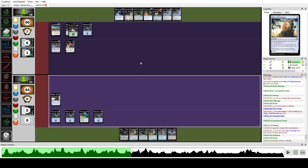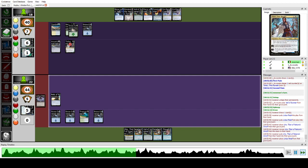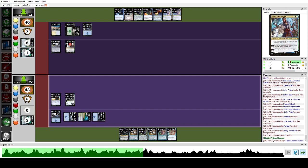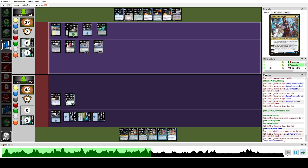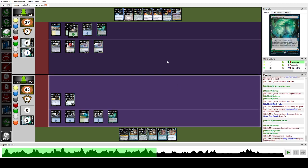They go into another discard and bounce Teferi. I play Petal and Escape Uro, draw a card. I play a double Brainstorm in end of turn. They bounce Teferi again on top and pass. We're in a pretty rough spot — they have double Force plus double pitch and Veil of Summer. We're probably not going to win this.